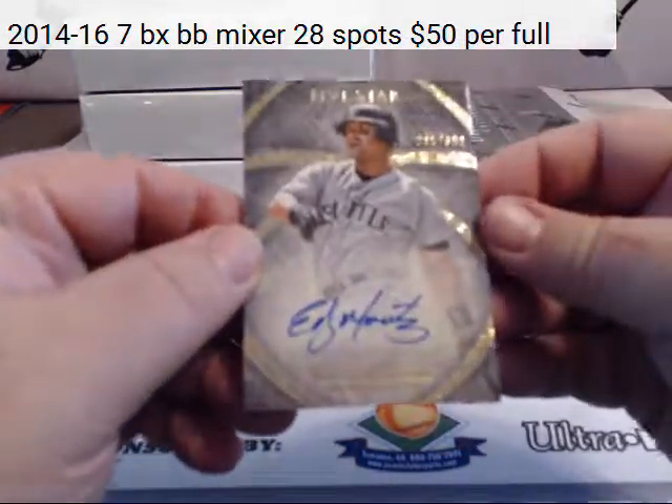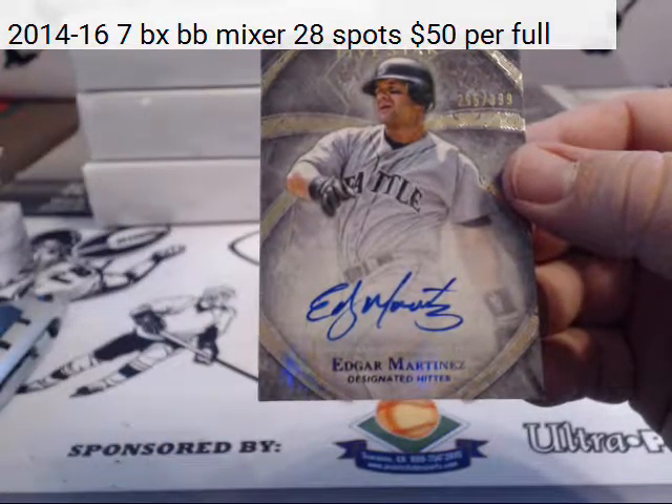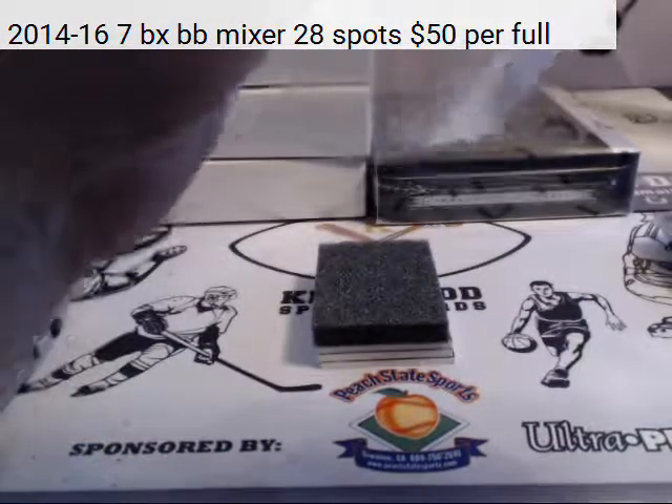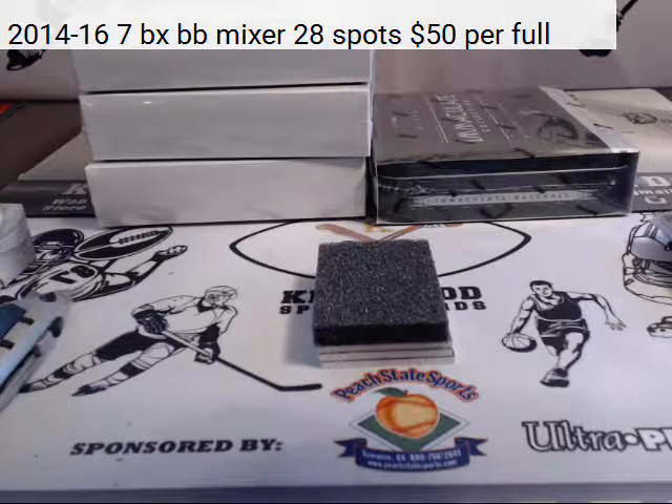One of the greatest. Edgar Martinez for the Seattle Mariners — starting fresh, $2.95 to $3.99.